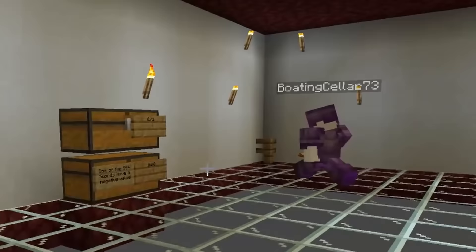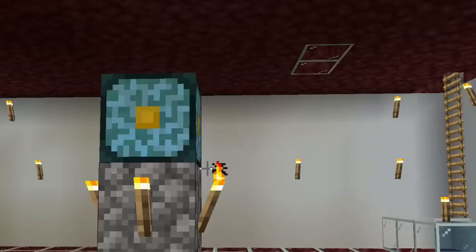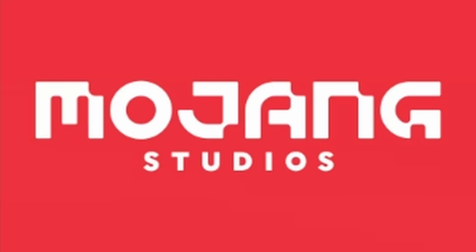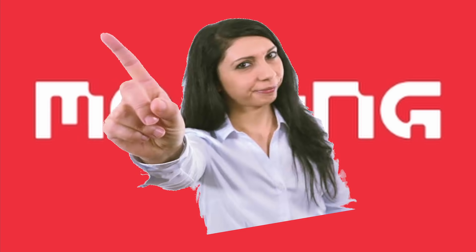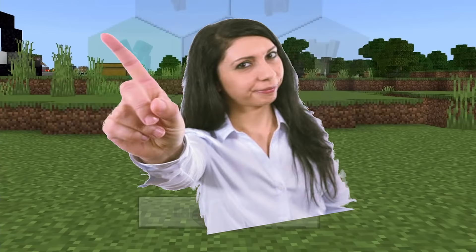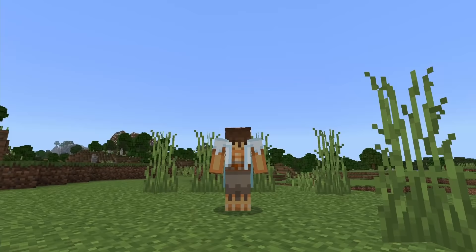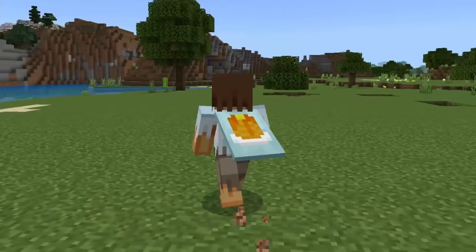These illegals can be anything from discontinued blocks to quite literally blocks you can't even get in creative or via commands, or blocks that Mojang quite literally don't want us to get. So I've gone ahead and found 5 very simple illegal slash unobtainable blocks in Minecraft. If you haven't started your illegal block journey yet, this video will definitely get you in the right direction.